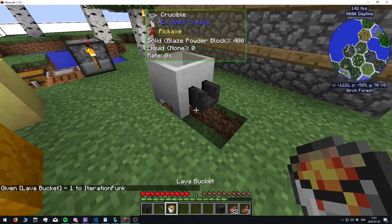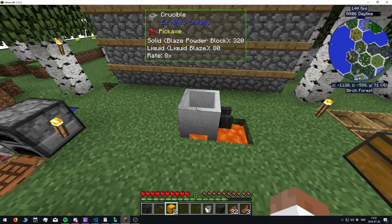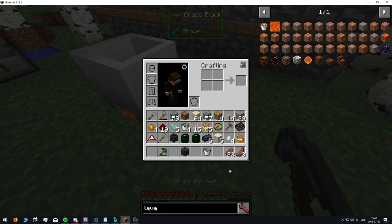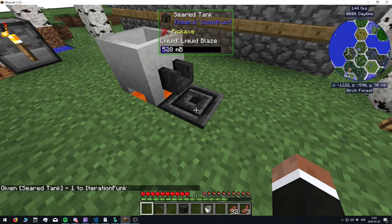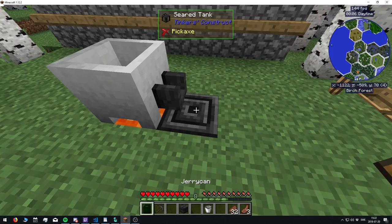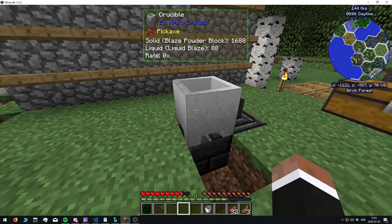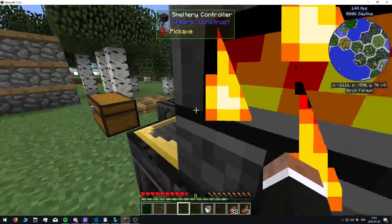So you grab a lava source block, the crucible gets hot, and then you can make some blaze powder blocks and place them in. It starts producing liquid blaze. You can pour it into a seared tank — let me grab another one to make sure we get liquid blaze. You can take it out from the tank as well. If you want to break the crucible, the lava might remove it, so replace the block carefully. Once you have the liquid blaze, you come back and fill up the smeltery — it should be good to go.